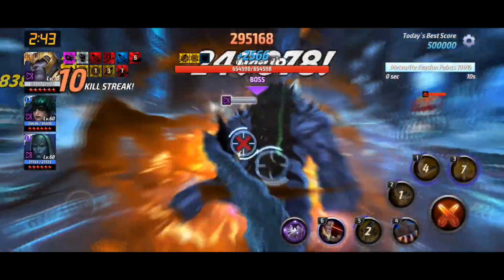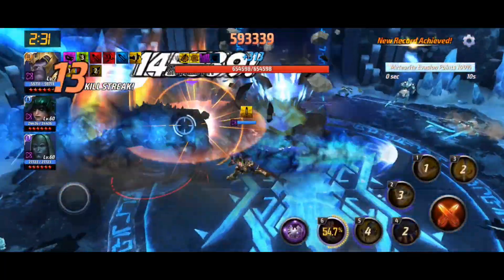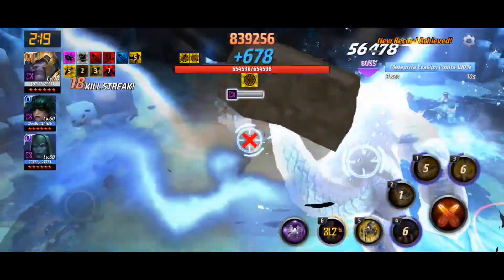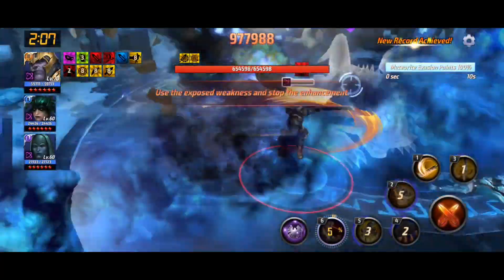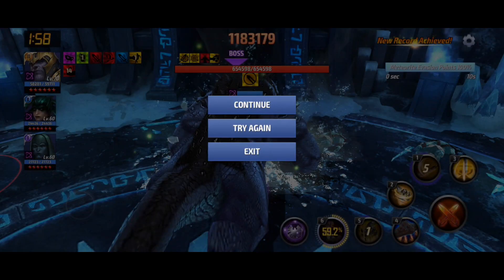We got the proc right where we want it for the tier three. Around about 500k at the half-minute mark. This test server condition is quite interesting because we don't get any of the Alliance bonus stats. We're up to a million, close to 1.2 million — that's the target at a minute. Obviously he cannot cancel Royals, and this is the issue with Thanos.